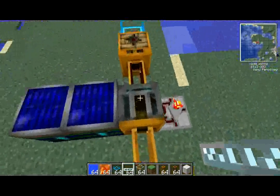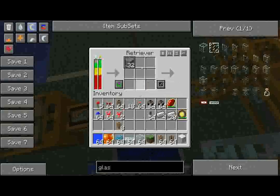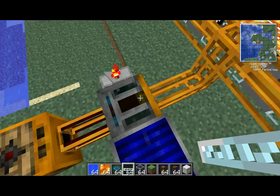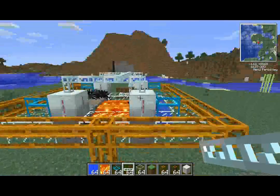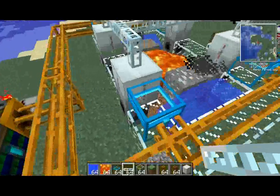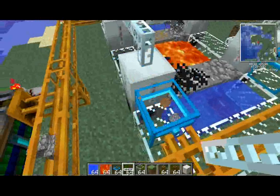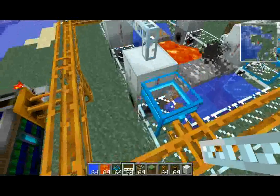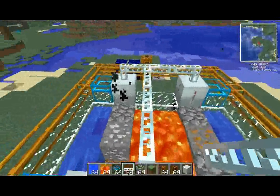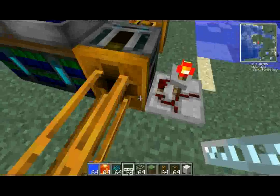What I have set up here is a retriever taking cobblestone — only cobblestone and in a specific quantity. If that limit wasn't set, it would just keep taking one cobble at a time, all of these other chests would fill up with cobble and would never get drawn out. So you have to have a finite number configured in the retriever.